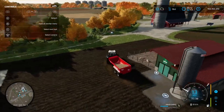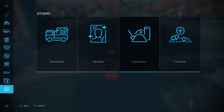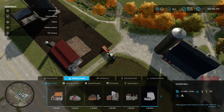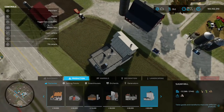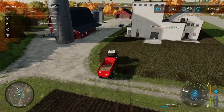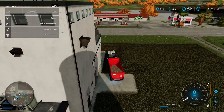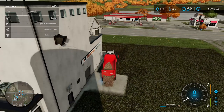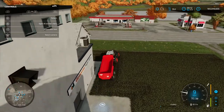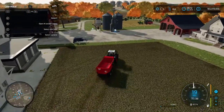The third option is a production chain. On Elm Creek there's no sugar mill, so you'll need to go into the construction menu, along to productions, then down to factories, and place a sugar mill on land you own. Unload your sugar beet there the same way as with pigs or the sell point — RB and Y — and it will produce sugar. You'll get a better price from sugar than from raw sugar beet, but you do have to build and own the mill.